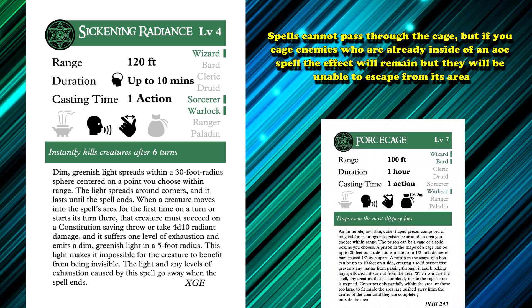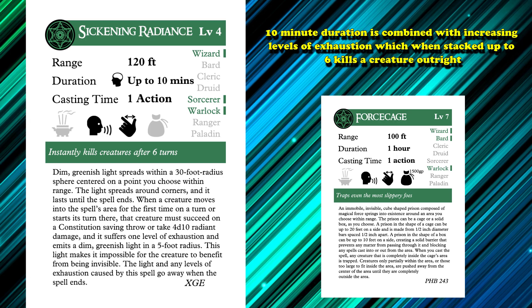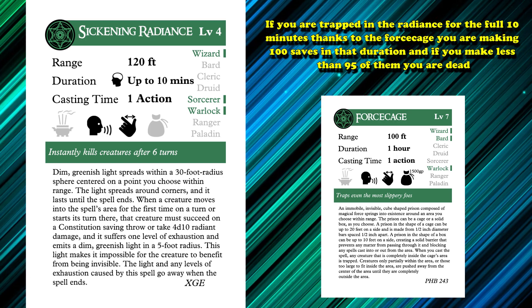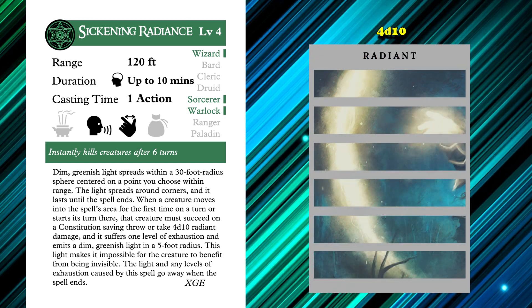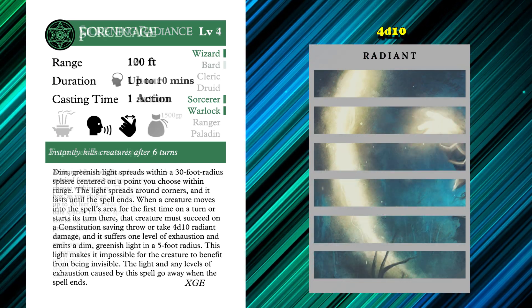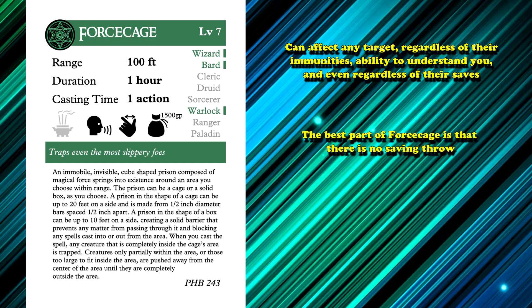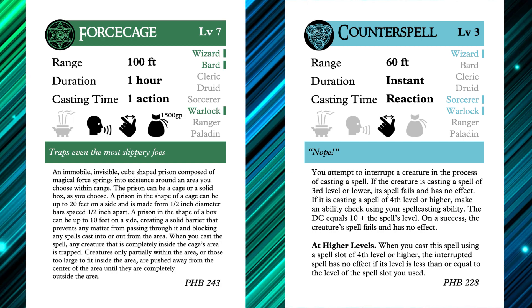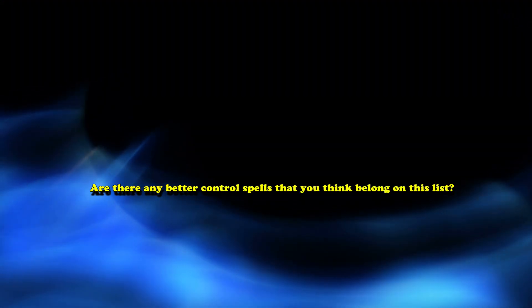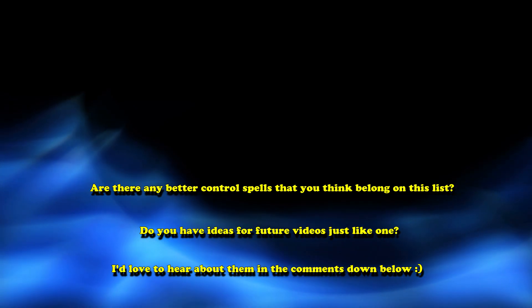Sickening Radiance stands out because its 10-minute duration combines with increasing levels of exhaustion, which when stacked to 6 kills a creature outright. If you're trapped in the Radiance for the full 10 minutes thanks to Force Cage, you're making 100 saves — and if you make less than 95 of them, you are dead, not to mention the 4d10 Radiant damage every round. Unlike previous spells on this list, Force Cage can affect any target regardless of their immunities, ability to understand you, and even regardless of their saves, because the best part is that there's no saving throw. Unless an enemy uses Counterspell, it just appears where you want and no one can save against it. That's why it takes the top spot. Are there any other control spells you think should be on this list? Let me know in the comments below, and don't forget to subscribe.